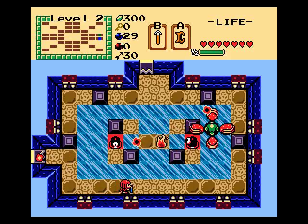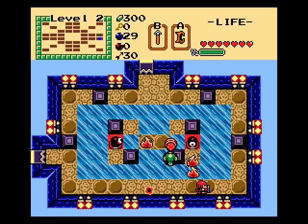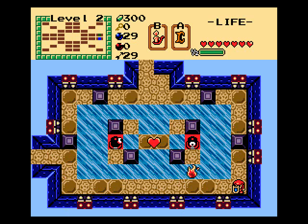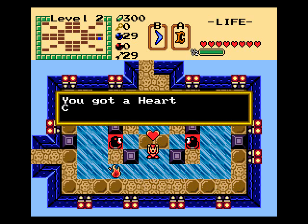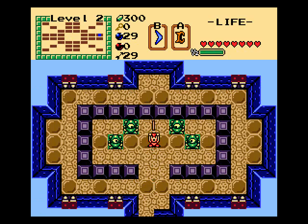Here we got Manhandla. We got arrows — or in this case, brass knuckles — one-shots each of the petals. Makes that really kind of trivial. Yeah, good to have a little extra equipment — makes things easier.